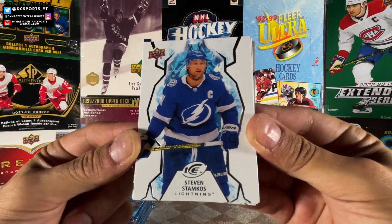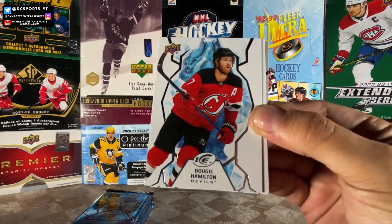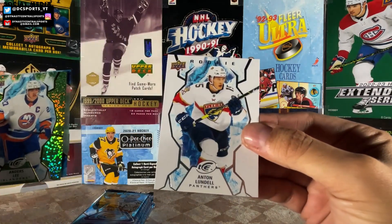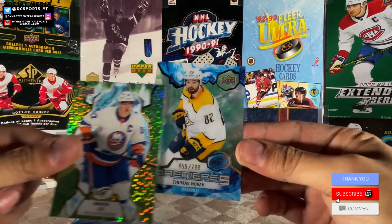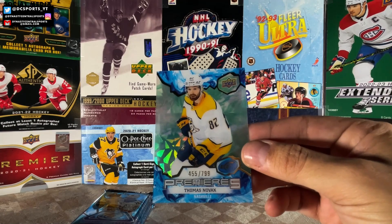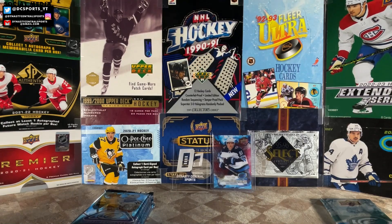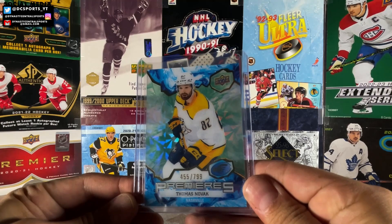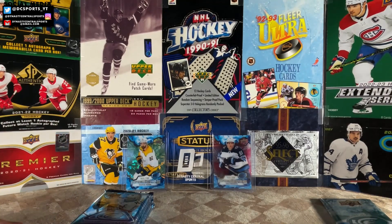We got Steven Stamkos, Dougie Hamilton, Niko Heischer. A green of Anders Lee. We got an Anton Lundell base rookie — I'll take that as well. And another Ice Premieres, green of Thomas Novak. That's a good one. Tommy Novak had a great season for the Nashville Predators — very underrated. 455 out of 799. Green Ice Premieres of Tommy Novak. I do like this design. The green has a little different design compared to the red, so each parallel does have its own little color look besides just the color change.